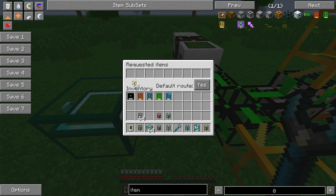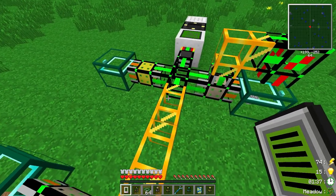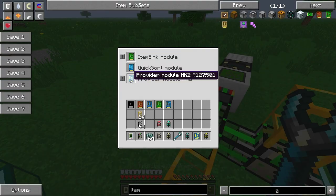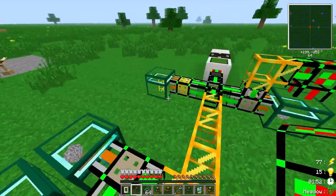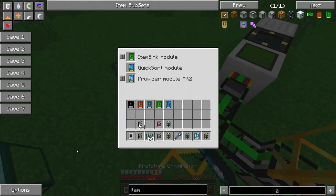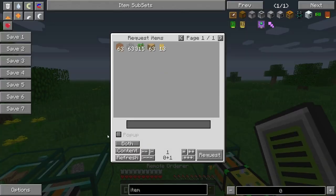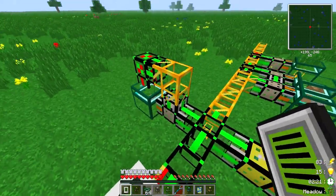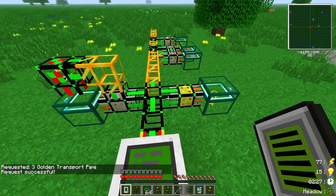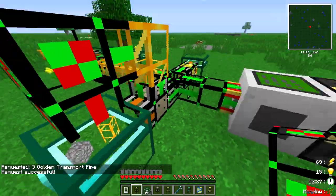With the remote orderer linked, if I add golden transport pipes to the system they end up in the pipe chest, which is also the default route. When we check the remote orderer it shows 13 pipes available and climbing as more are stored. Requesting three pipes sends them to the linked chest, but the provider count stays the same since that chest is also providing to the system.